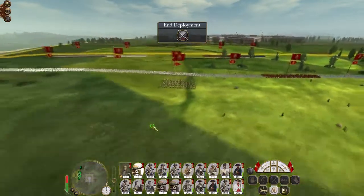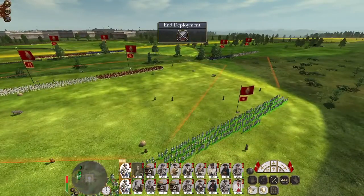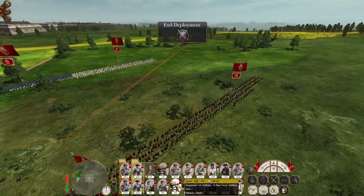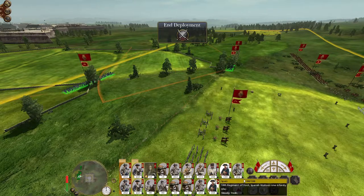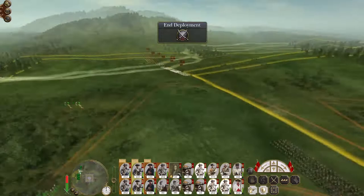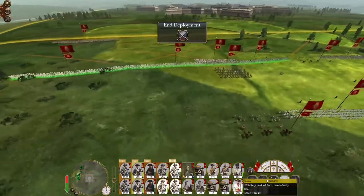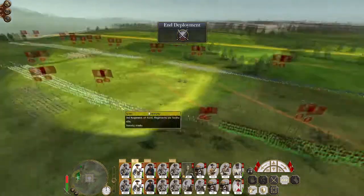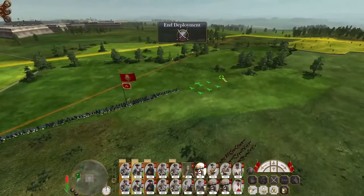Let's form a defensive line - let them come to us. We want to deploy back as well because they have mortars, so why make it easy for them? Let's split up our troops - put the Irish Brigade here. I might put my Walloon Guard plus a unit of infantry on the right flank. Let's put most of the rest of our line infantry on the left - that gives us a chance to have some reserves.